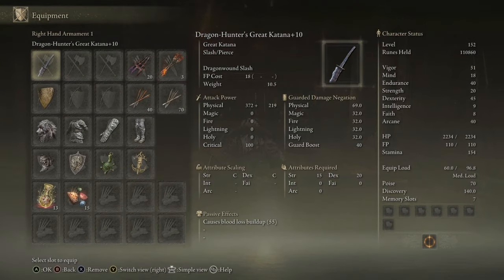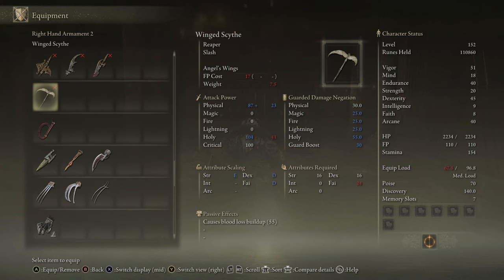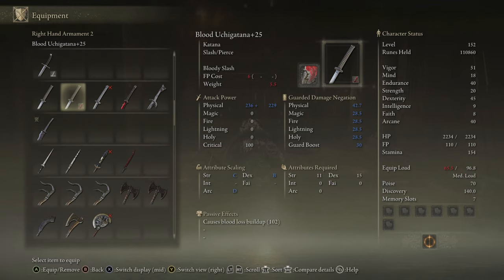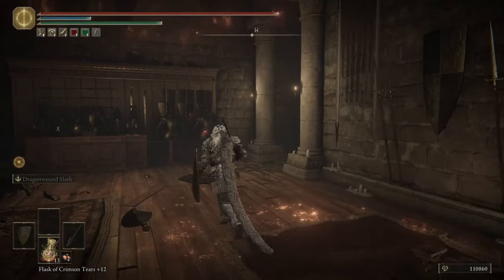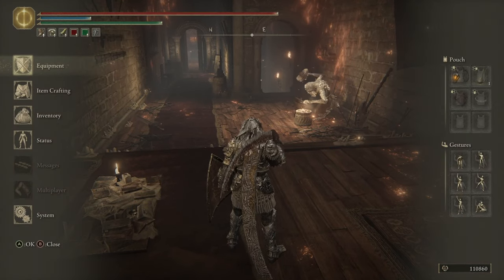At plus 10 it's still a C for DEX, does 372 plus 219 physical damage, guarded damage negation physical 69, FP cost of 18, and it weighs 10. Comparing it to my main weapon, the Uchigatana — the Uchigatana weighs 5.5. I still have a medium roll even with full armor, so that's pretty good. Overall it's a pretty solid weapon.